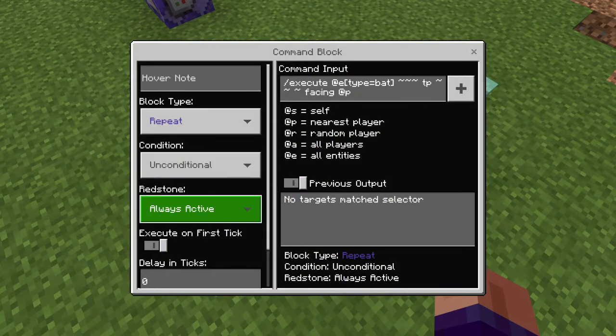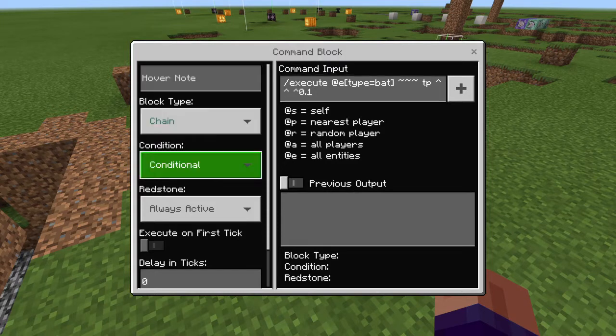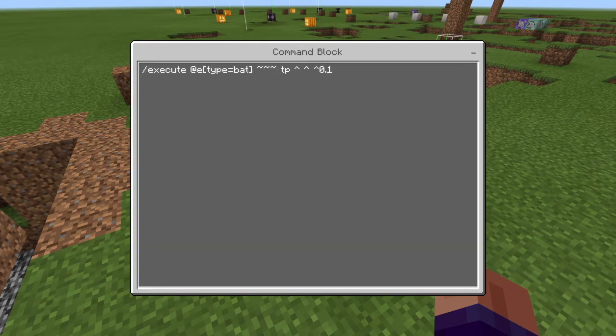The block type is repeat, unconditional, always active. Then the next command is chain, conditional, always active — I'm pretty sure auto does it. You can pause this again if you want. The second command is: slash execute at e type equals bat, tilde tilde tilde, tilde tilde tilde, tp at e — I'm not sure what those are called.